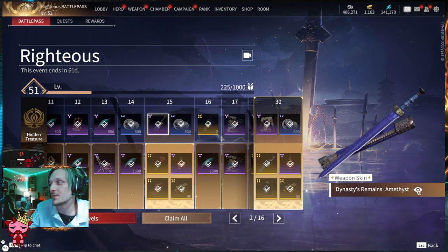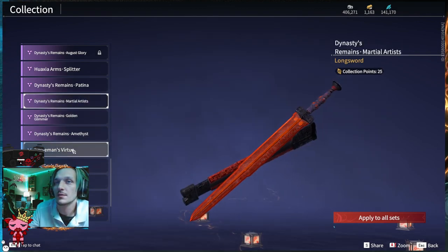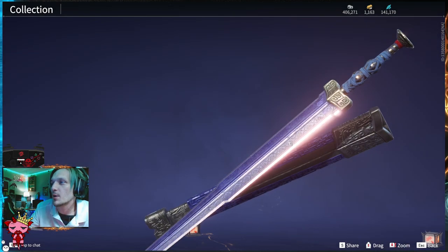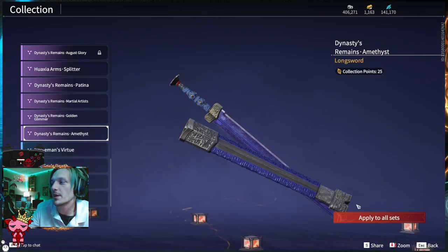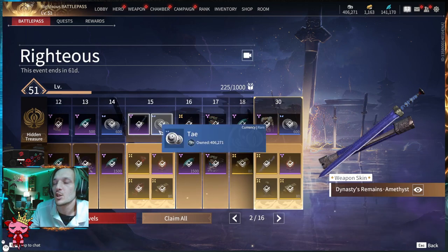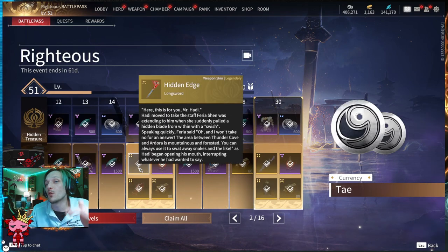Tier thirteen: 500 Spectral Silk free, and on the Advanced you get the Yashawn Resolve — a gesture bubble you can throw out on the battlefield. Tier fourteen is 600 Tay and 1500 Spectral Silk on the Advanced. Tier fifteen has the Dynasty Remains Amethyst, a purple weapon skin for the longsword, plus 600 Tay. On the Advanced section of tier fifteen you get the Hidden Edge longsword — a wicked skin with slender red design.